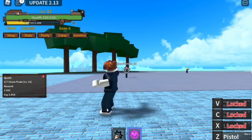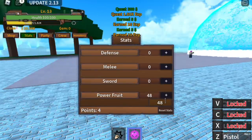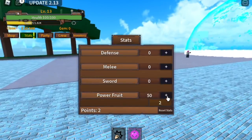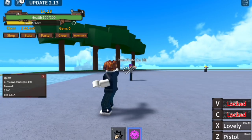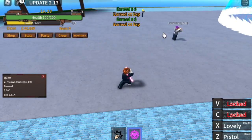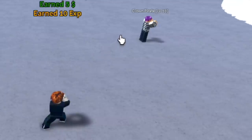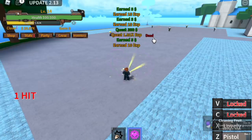The cooldown is very fast, which means fast leveling up. At level 13, you can unlock your second skill, which is very cool and very fast — the Lovely. At 50 power fruit, unlock the X skill, the Lovely. It's a shorter range compared to the pistol, but the damage is higher and it can also hit multiple enemies.